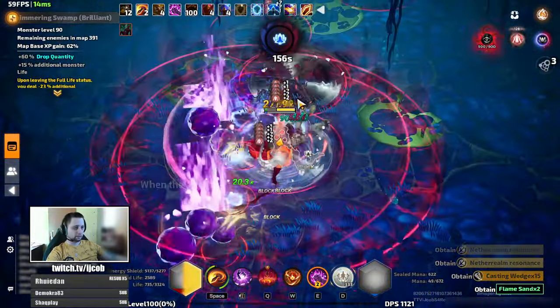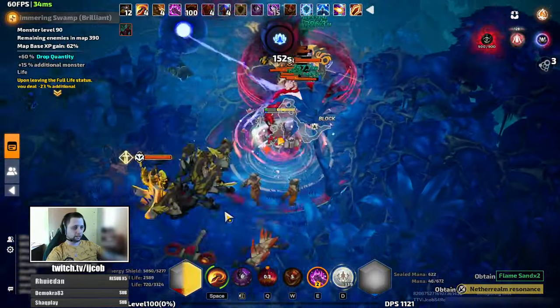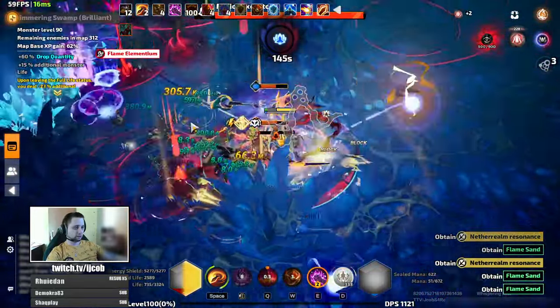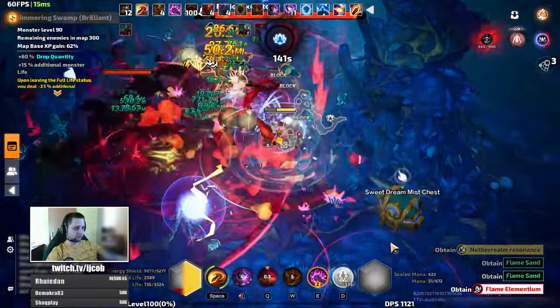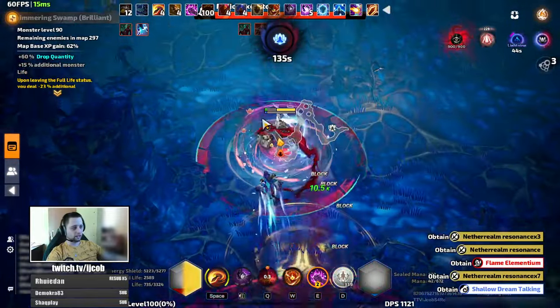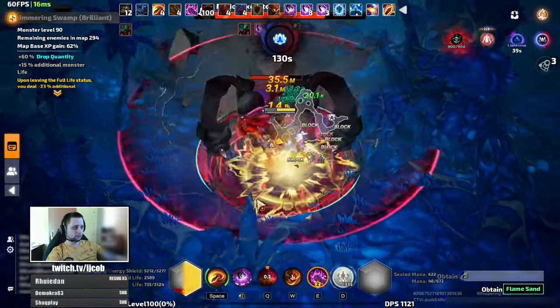You boost fervor as high as possible, increasing its critical strike chance, critical strike damage, movement speed, and additional damage. So it's a fervor stacker — a fervor stacker haunting abomination. You are just pulling monsters throughout the map and they eventually die. You cannot pull bosses though, so you have to stop on bosses.